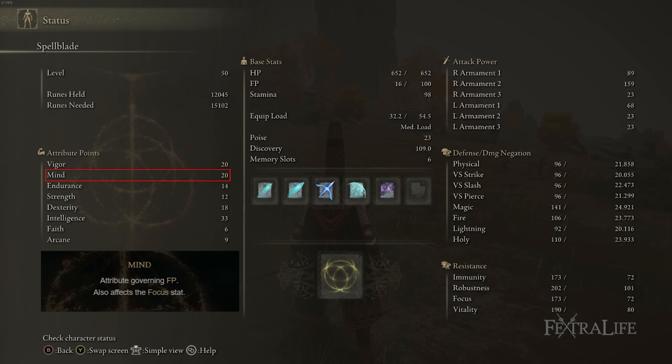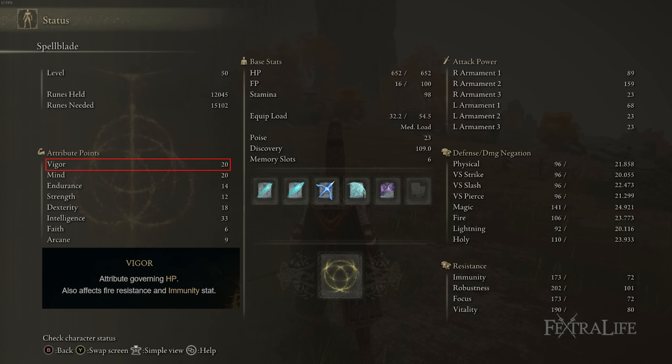Keep in mind that once you hit 20 Mind, from 21 onward you get way more FP per point — almost double. So you really want to get from 20 to 30 Mind pretty quickly, as that will nearly double your FP, which is huge. Mind just gets better and better throughout the game. We also have 20 Vigor to make sure we don't get one-shot. Obviously you're not planning on getting hit as a mage, but mistakes happen and you want to make sure you don't die from them — as long as you can survive and take a potion, that's good enough.